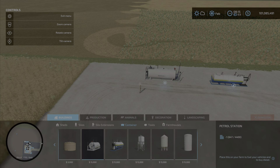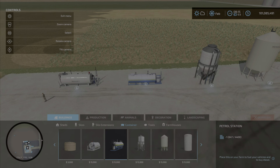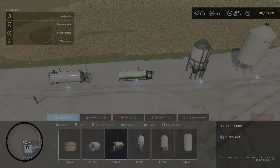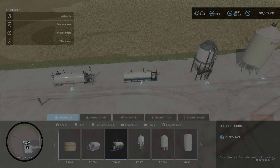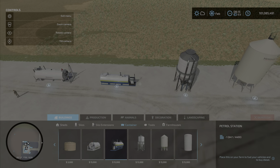Starting with the petrol station — that is three slots and you buy fuel from it. The next one is the petrol station of a different design but exactly the same function. These are all $15,000 to purchase, as you can see. This one also has three slots.